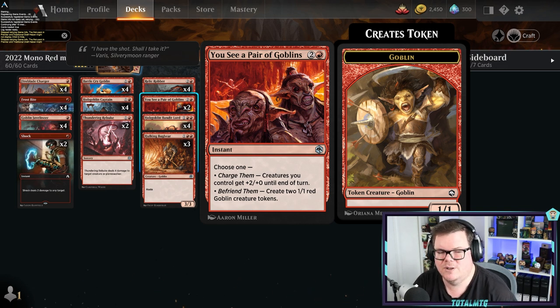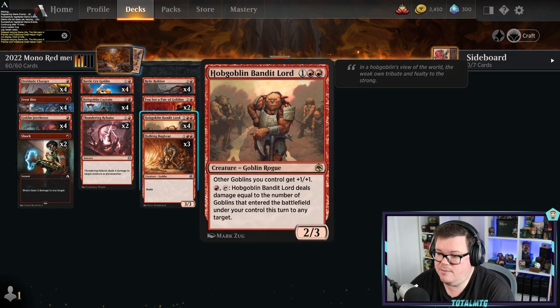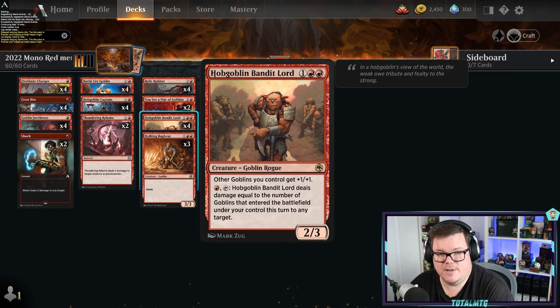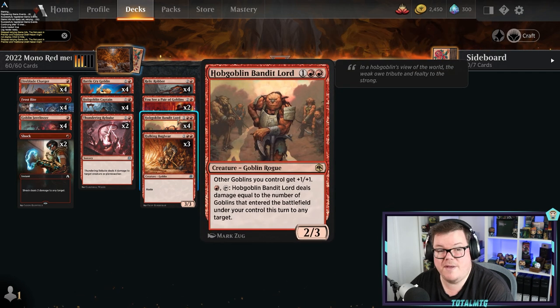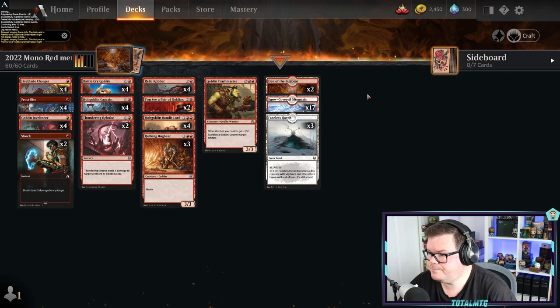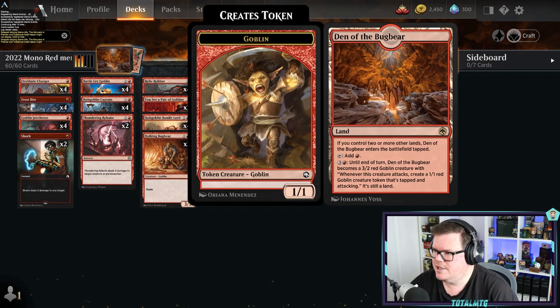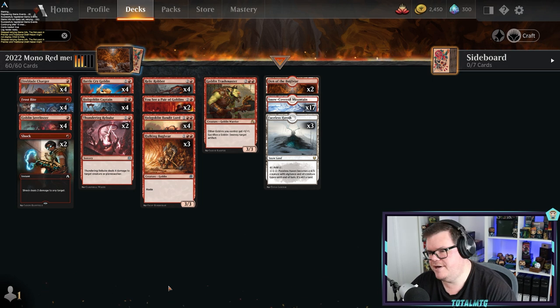The last spell is Conspicuous Snoop — well, it's a pair of goblins effect — good during the attack phase where you're attacking in and might get a +2/+0 to get that final bit of damage. If you run out of steam this puts in the final damage, and if you need more creatures to go wide you can create two 1/1 goblins that with the goblin lord down will be bigger. Remember these aren't legendary so you can get multiples of Hobgoblin Bandit Lord on the field, making them bigger and bigger. We've also got Den of the Bugbear because it makes a goblin — great land for this deck. Mono Red, very aggressive and very good.